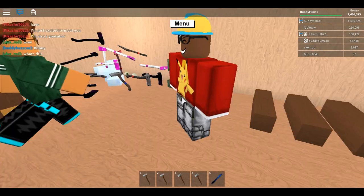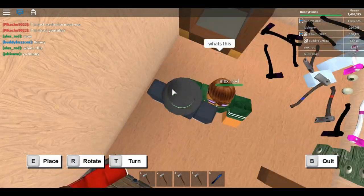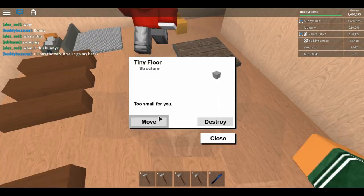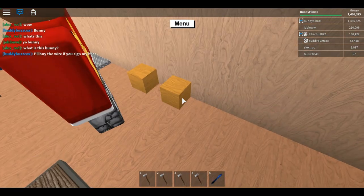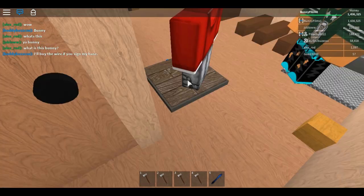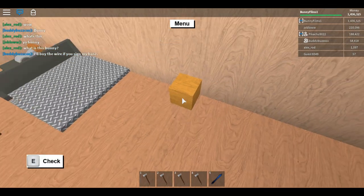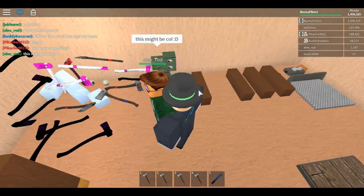Next you want to take the golden cubes and place one on top of each of the brown posts like so. We are almost done. Next we have to do a little wiring which is really simple if you can master the glitch I'm about to show you. Some people think this glitch will get you banned — it doesn't. It's just a simple wire glitch.